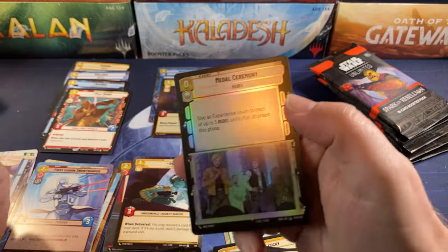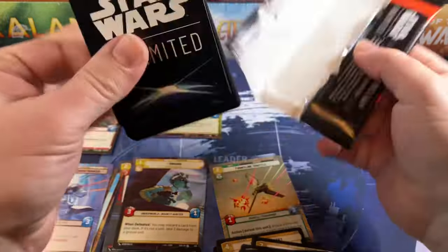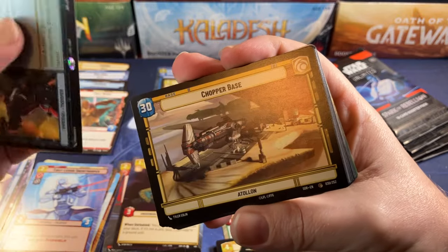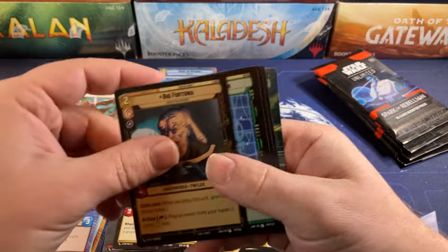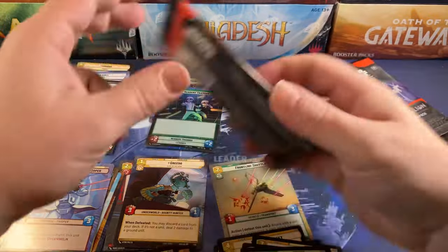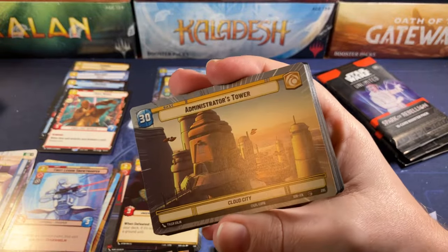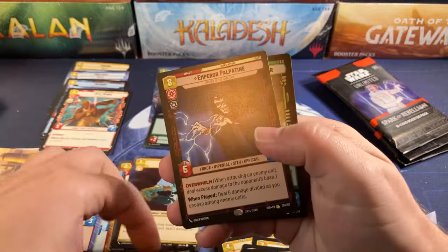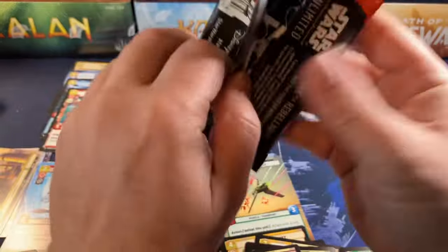Agent Kallus for our rare and Medal Ceremony — the only free spell in the whole set, and it's not a bad one. I've run a lot of Rebels and that's a good spell. Arden Verzu, the rare leader, and Hoth Echo Base. We got another hyperspace foil — Jedi Lightsaber! Just a common Academy Trainee, but hyperspace foils are not very common; I've been averaging three to five a box. Director Krennic and Administrator's Tower in the hyperspace. Emperor Palpatine and an uncommon Hardpoint Heavy Blaster foil. Three more packs.